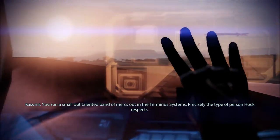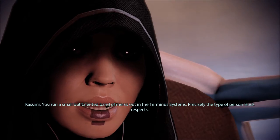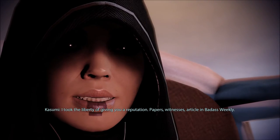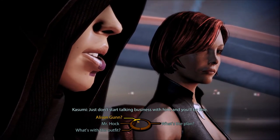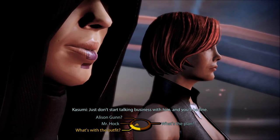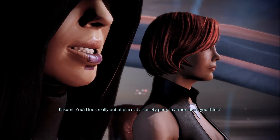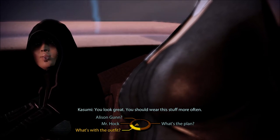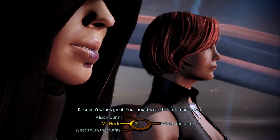You run a small but talented band of mercs out in the Terminus systems — precisely the type of person Hawk respects. I took the liberty of giving you a reputation: papers, witnesses, article in Badass Weekly. Just don't start talking business with him and you'll be fine. What's with the outfit? You look really out of place at a society party in armor, don't you think? You look great — you should wear this stuff more often.